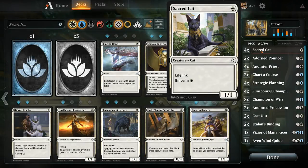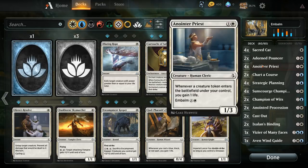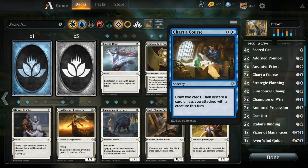I've got some sacred cats that we can embalm, Adorned Pouncer — a pretty good one we can eternalize. Great against the red deck; this deck in general has got a lot of life gain. We've got Anointed Priests, Charter Course and Strategic Planning to filter or draw, and maybe get some embalm creatures in the graveyard.